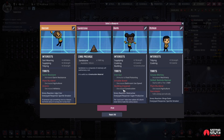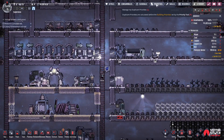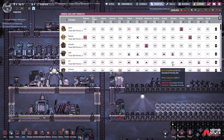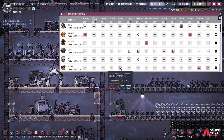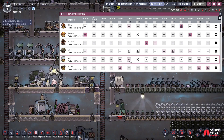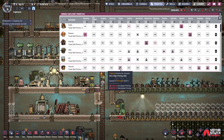Suit wearing is a big deal too - later on when you wear suits, dupes move twice as slow if they don't have suit wearing as an interest. Looking at available dupes: irritable bowel, building impaired but likes to build, narcolepsy, plant murderer - this is a really bad batch. The only thing is he's germ resistant. We have tons of food, so we'll grab another dupe with supplying, tidying, and suit wearing.